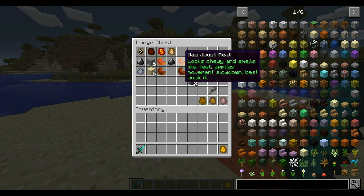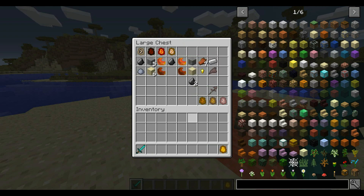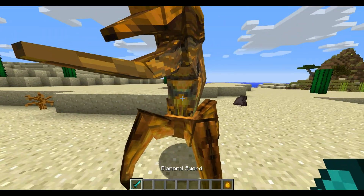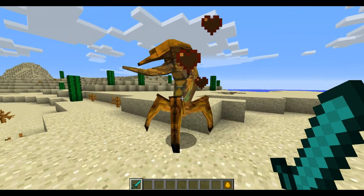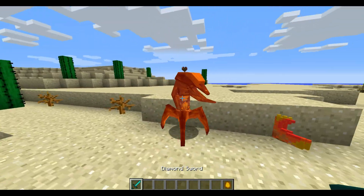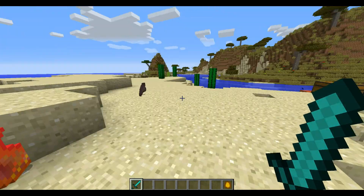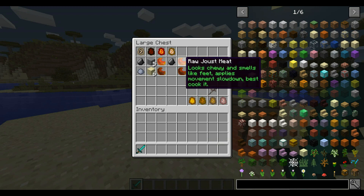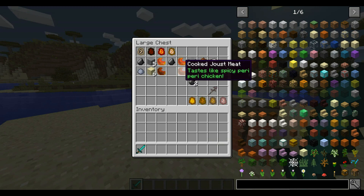Next up we have the Joust. The Joust is a peaceful creature that drops raw Joust meat, as you can see. This one is peaceful, doesn't really attack — it just kind of dies and drops its Joust meat. If you cook the Joust meat, you get cooked Joust meat, and it says it's tasty like spicy peri-peri chicken.